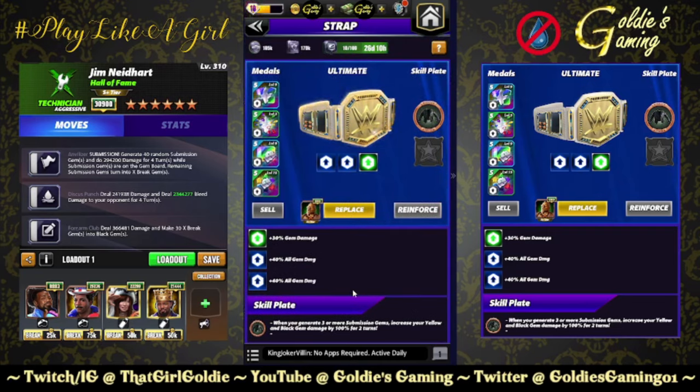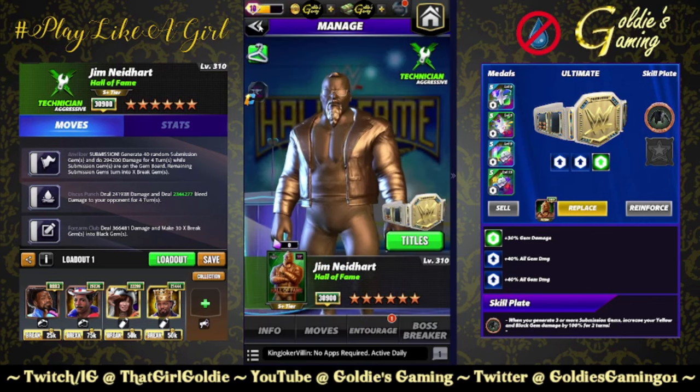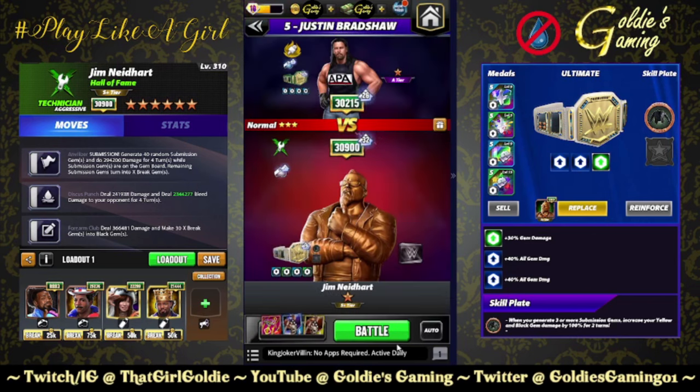I have a gem damage strap, two sets of Fury Twos, and the Ronda's Jacket plate for extra damage since we're doing a bleed focus. This will be more important for the next build. Whenever you generate three or more submission gems, increase your yellow and black gem damage by 100% for two turns. Let's see what this bleed-sub combo can do.